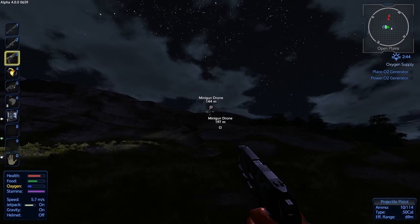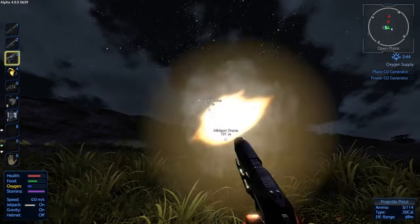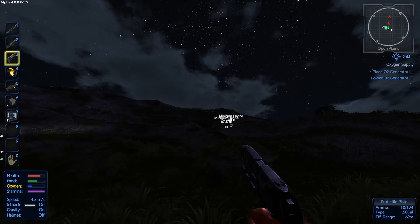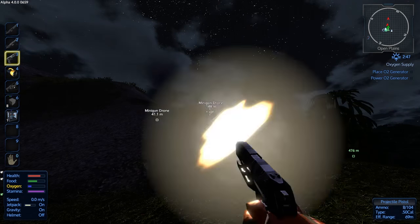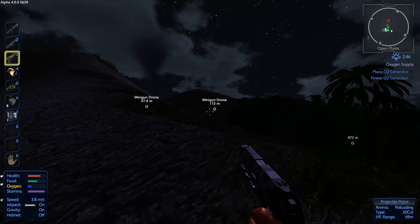Two minigun drones. Two? Yeah. That's okay, there's three of us here. There's one. One down. The other's 200 meters away. We'll go after it. Yeah, I'm going for it.